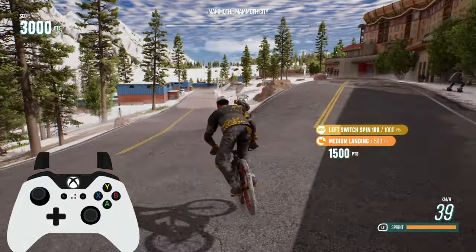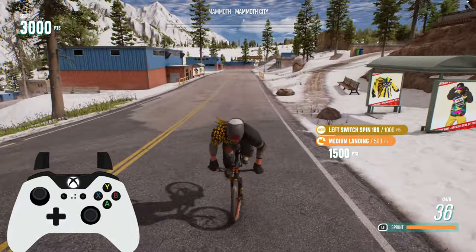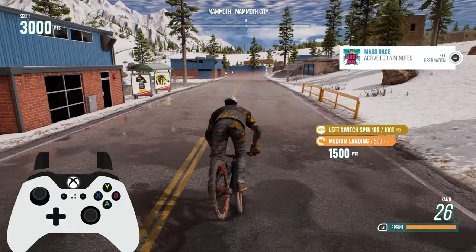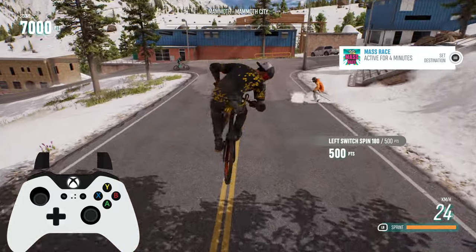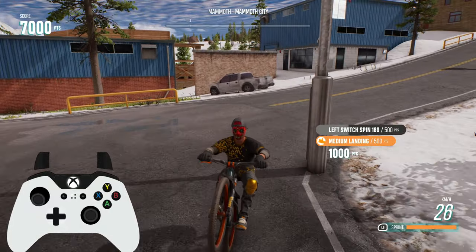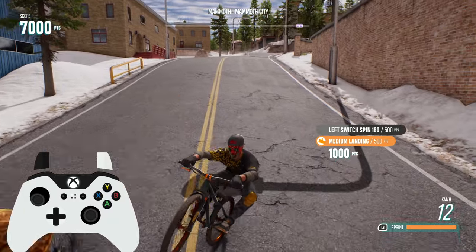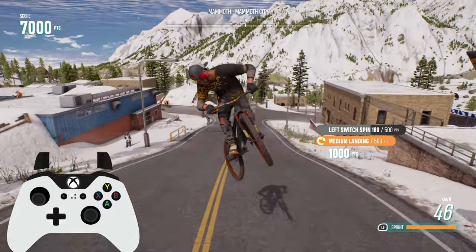Once you've managed to master the above basics you can now start to think about incorporating spins, flips and fakies into the mix. For example you can do nose manuals into fakie nose manuals back to nose manuals. You could chuck in fakie manuals into manuals and even change your momentum by pedaling out of a fakie manual into a wheelie. Overall these features now open up the creativity on bikes and you're only limited by your own imagination.